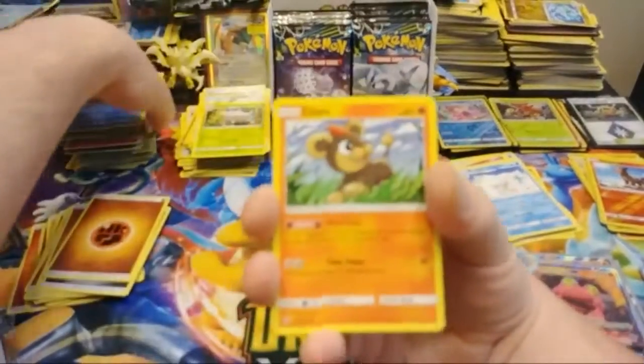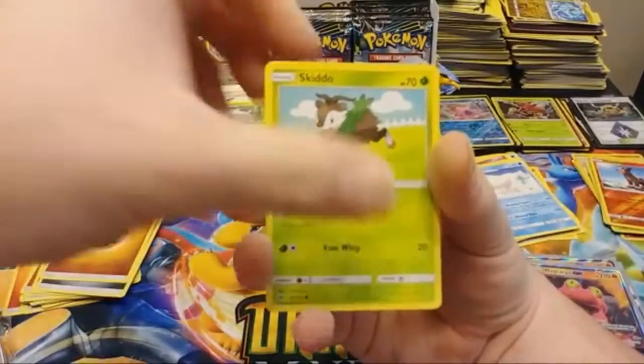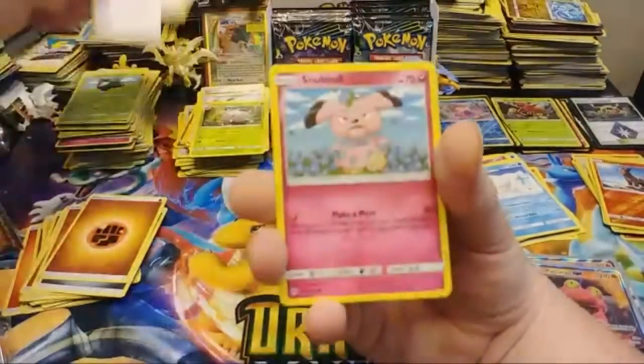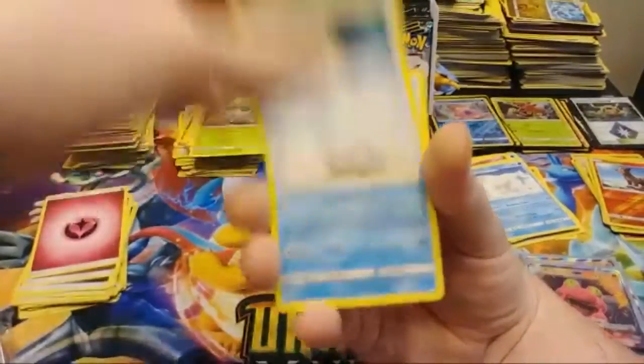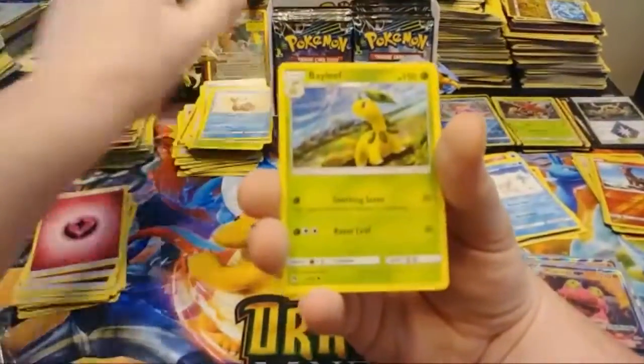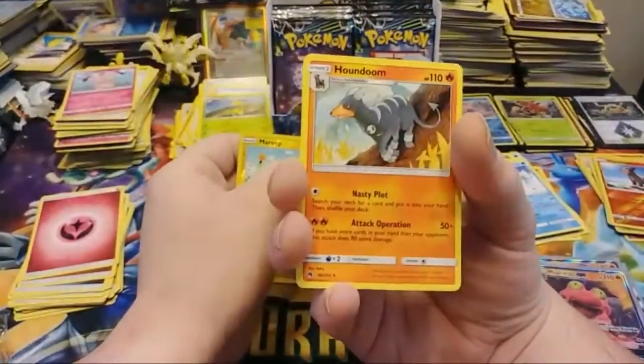My dog is just standing under the table staring at something. Lilleo, Yamask, Skiddo, Chansey, Snubbull. Fairy Energy, Electropower, Delibird, Bayleaf, Reverse Marill, and a Houndoom Regular Rare.